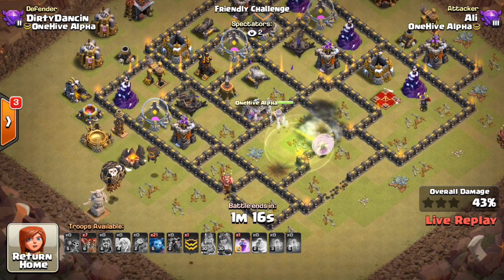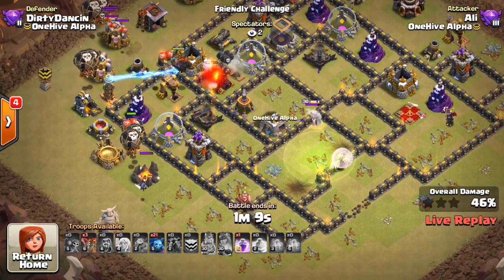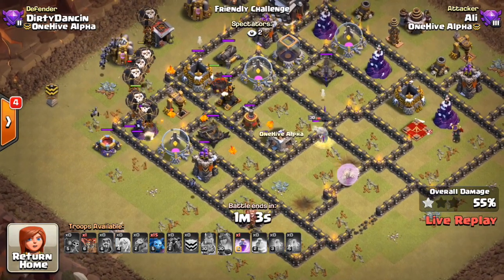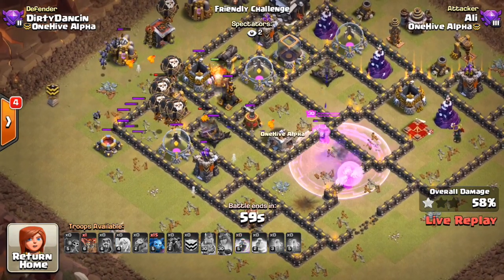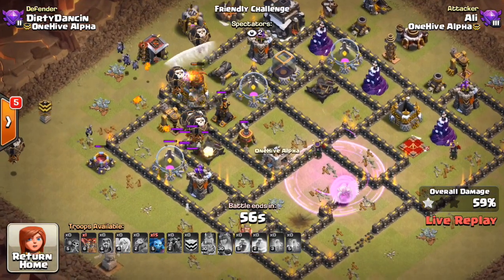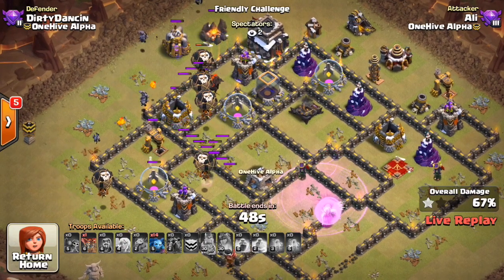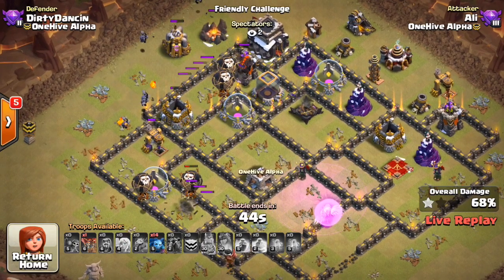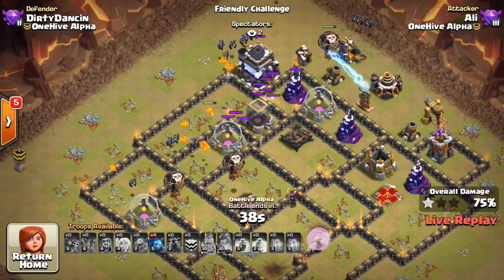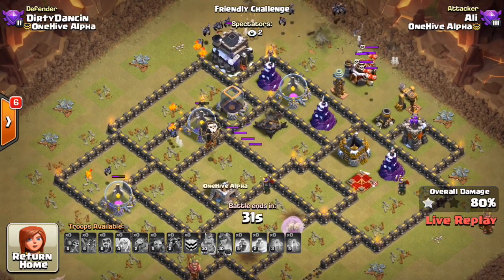The queen's ability has been popped, but both Expos are still on her. The Lava Hounds didn't come in quick enough to tank. He drops his next rage, but it doesn't keep her up — just a little bit too late. Once again, the queen goes down. Balloons coming in, Lava Hound tanking, but without the queen still up it's not going to be possible. It actually doesn't get as close as the first attack — the balloon deployment wasn't quite as good.